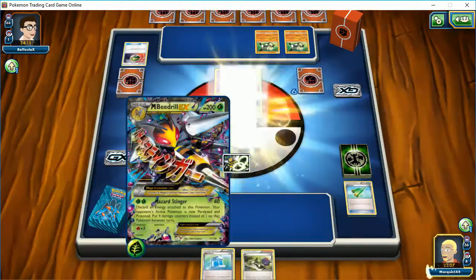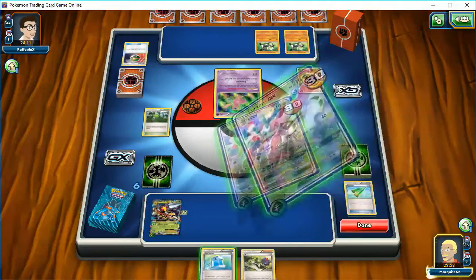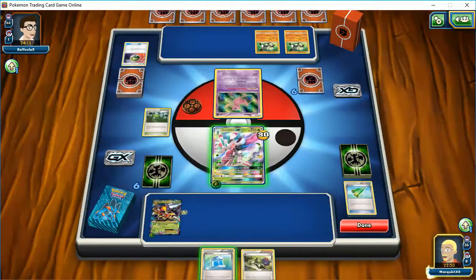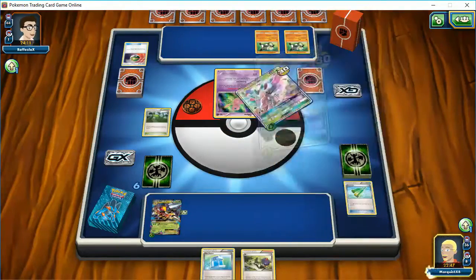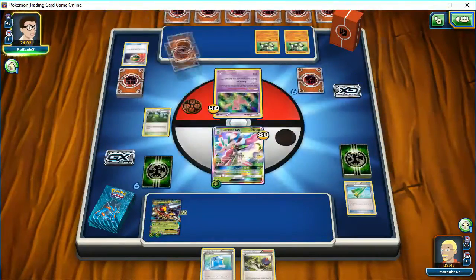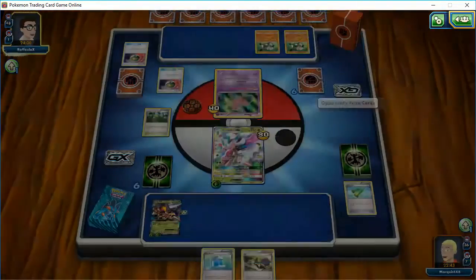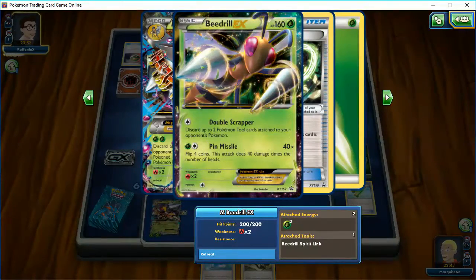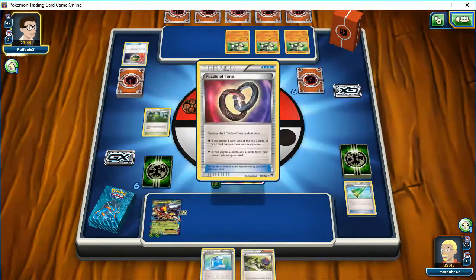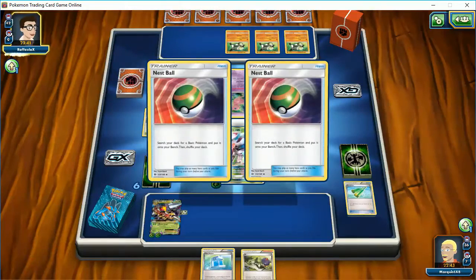He'll power up this Mega Beedrill and himself a little bit too. I can knock him out if I use the GX attack — is that worth it? He's not going to knock me out; I don't think he's going to do 180 damage. Only one energy there, so we'll put it on Mega Beedrill. I'm wondering if I even need him — if he's going to have a Mew up, maybe I should just use a regular Beedrill EX, so I won't have to chuck the energy. I'm going to have to shift gears here a little bit. Hopefully he should not be able to knock me out if I calculate this right, and I can Max Potion the Lurantis after he retreats.